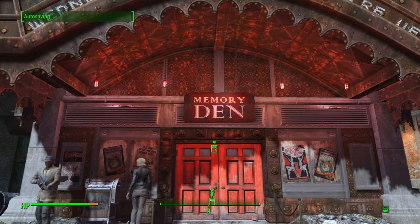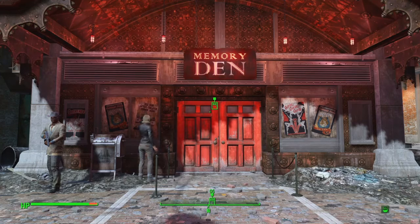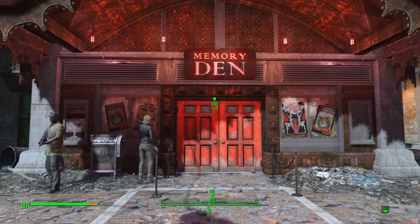You'll talk to a woman there. You'll go down and go through a dreamlike sequence. There is a magazine in the bottom area where the dream sequence takes place. But after all that is done, we're going to come back and focus on getting some bobbleheads, doing some quests, and unlocking some companions along the way.